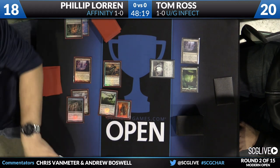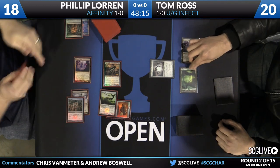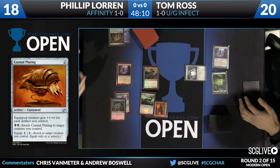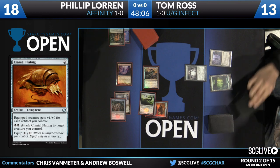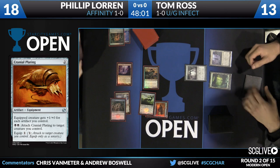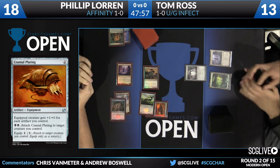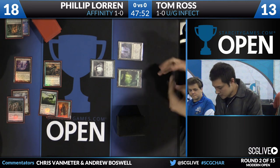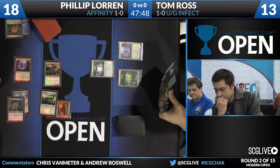It looks like Philip is doing everything he can to make this game not go long. He's had an explosive turn: Thoughtcast for one mana, another Mox Opal with the new Legend rule so he gets to keep it, Cranial Plating equipped, and attacking for a whole bunch of damage. There is a chance Tom Ross might die to Infect damage, since Philip does have an Ink Moth Nexus and Cranial Plating on the battlefield. But Tom is under a bit of a clock — he needs some kind of flyer to block the Signal Pest. He does have that Ink Moth Nexus, but it's never a good feeling when you have to trade one of your best win conditions for a 0-1.